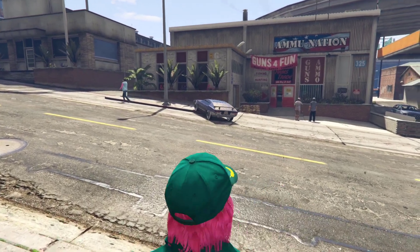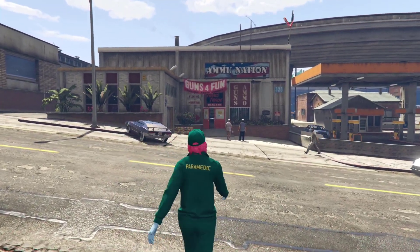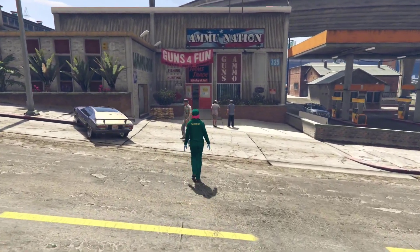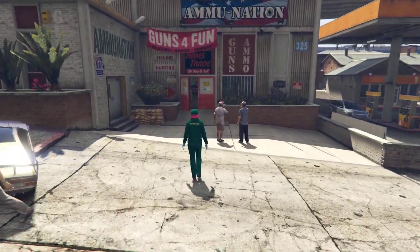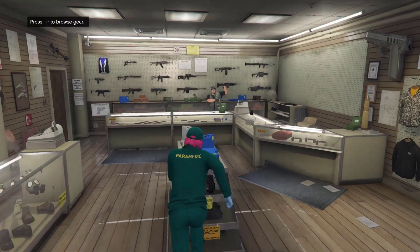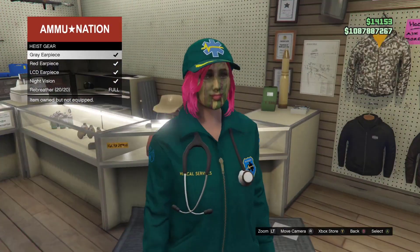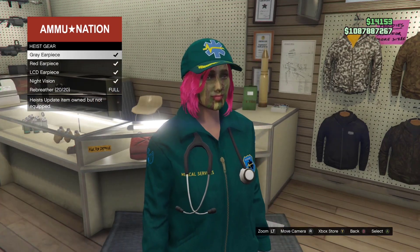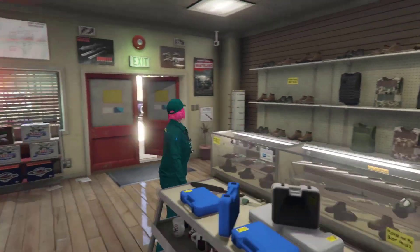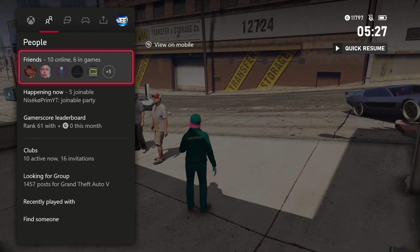As soon as your friend quits the game, you can run back into the gun store and put the earpiece on. If it doesn't work, you'll need to find a new gun store. There you go — now I can put the earpiece on. Put any earpiece, it doesn't matter. Once you put the earpiece on, you are good to go.